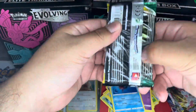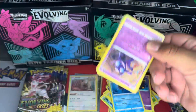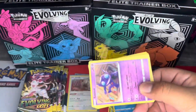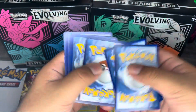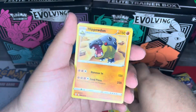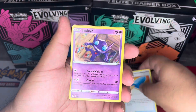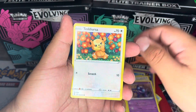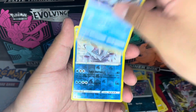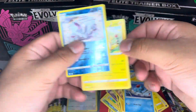This is the fourth pack and we're about halfway through — we haven't pulled anything too crazy. Hopefully we can turn that around. We have a Lightning Energy, a Hippowdon, a Bravery Charm, a Lucky Ice Pop, a Sableye, a Teddiursa, a Mareep, a Zorua, a Tentacool, a reverse holo Avalugg, and a regular rare Unfezant.